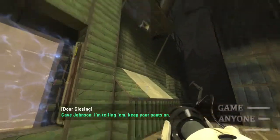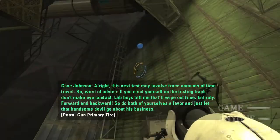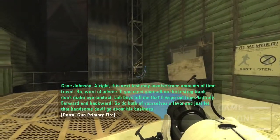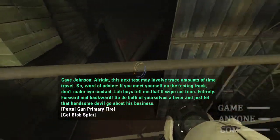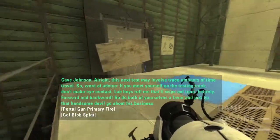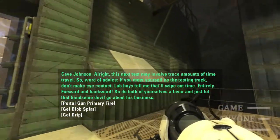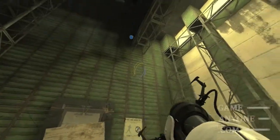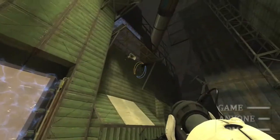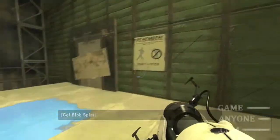I'm telling them: keep your pants on. Alright. This next test may involve great amounts of time travel, so word of advice — if you meet yourself on the testing track, don't make eye contact. Lab boys tell me that'll wipe out time entirely, forward and backward. So do both of yourselves a favor and just let that handsome devil go about his business. I'm not clear on how this test would actually involve time travel ever. But evidently it did at one point. Remember, if a future you tries to warn you about this test, don't listen.